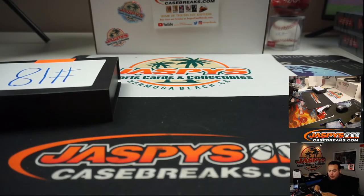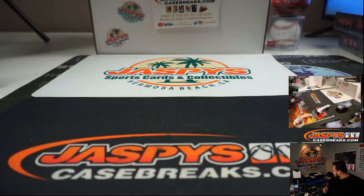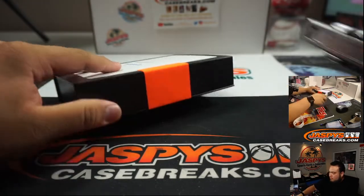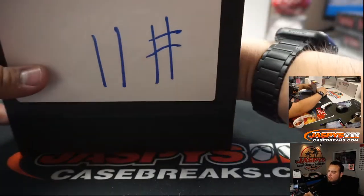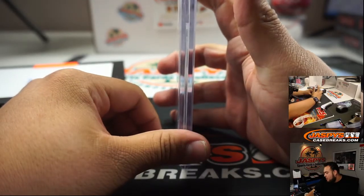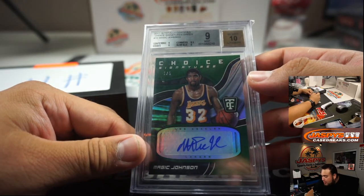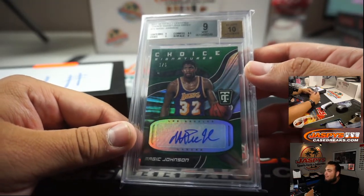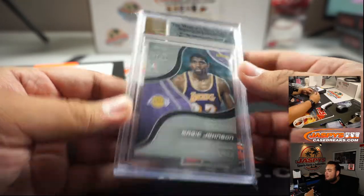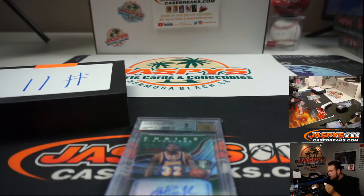Next one is Wade with box 11. Another graded card, and it is a 2017-18 Totally Certified Choice Signatures Green. It's a 9-10 auto, and it's a 1-out-of-5 Magic Johnson. Very nice, congratulations Wade — that's a nice one.